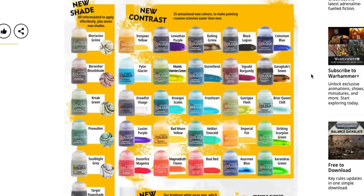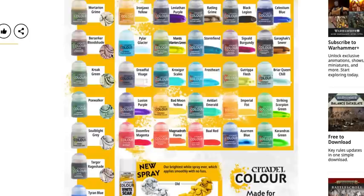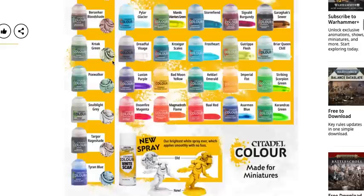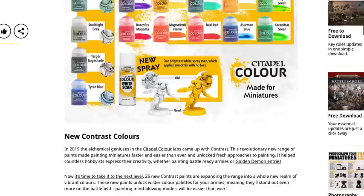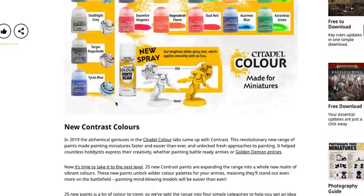The new shades look a little milky compared to the normal shades — the washes, whatever you want to call them. Mortarian Grime looks sort of like a bone-colored shade. Berserker Bloodshade looks like a really washed-out kind of pink. Croak Green is like a white paint with a green tint. These all seem like they're a little more subtle — probably shades designed for use over contrast. Croak Green, Poxwalker is somewhere between blue and green. Soulblight Gray is a really really light gray. Then Targor Rag Shade — maybe like a purple — and Tyran Blue.